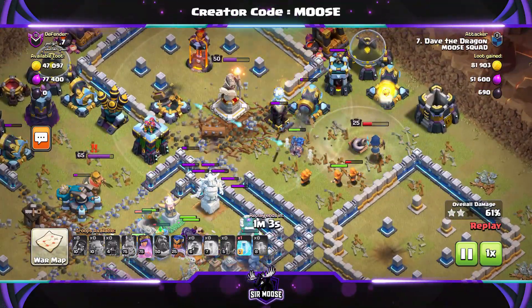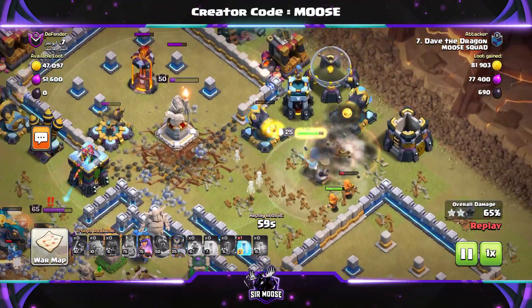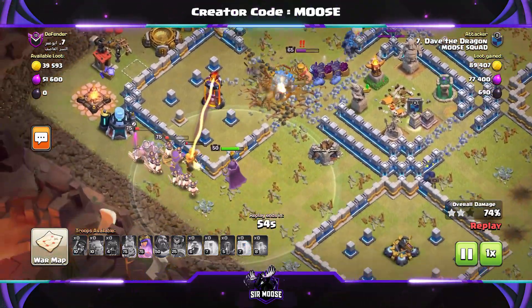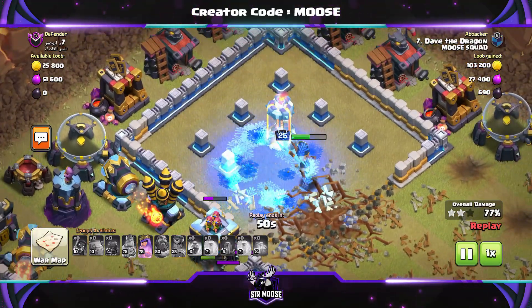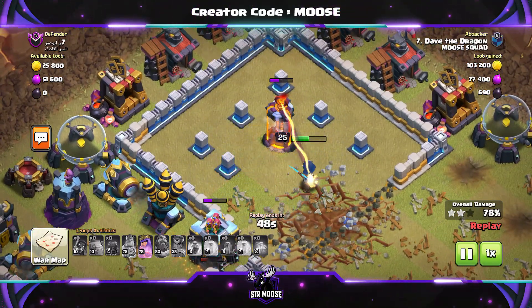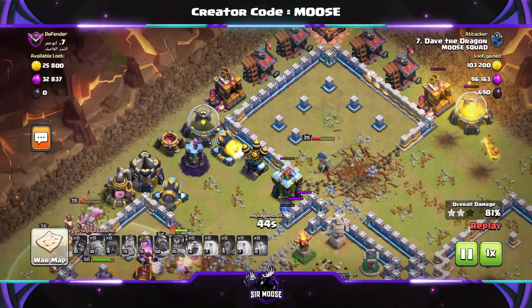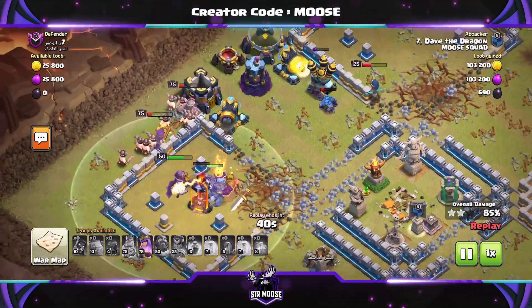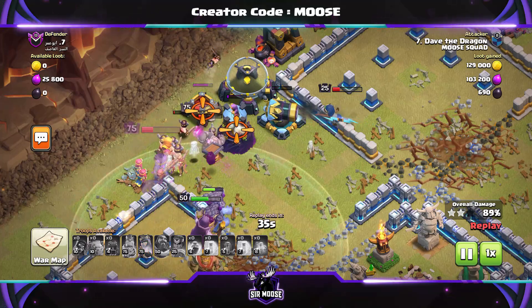Sometimes the Yetis need that Rage Spell — not on this base, though. The Log Launcher did loads of damage. Royal Champion on the right-hand side is doing really well, taking out that single target Inferno. We've used a Freeze Spell to help her out as well. This is looking pretty good. Golems and Super Wizards is a fantastic combination — it's pretty easy to use. You've got those Earthquake Spells to open up the base, and use the Log Launcher to damage the Town Hall. I think this is definitely one of the best Town Hall 13 attack strategies I've used.